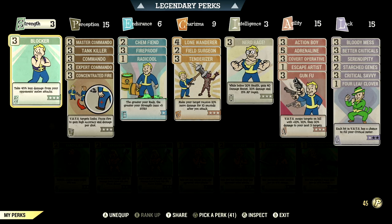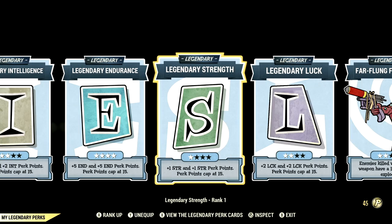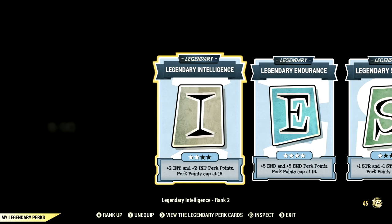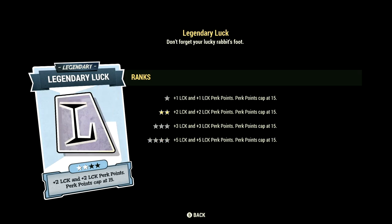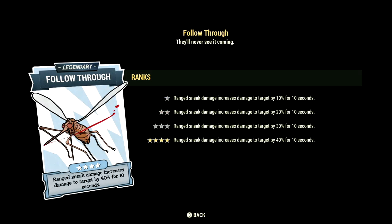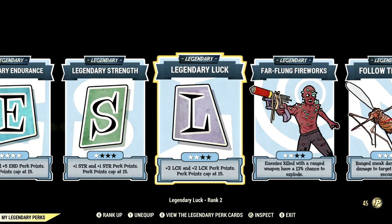Now let's get into my legendary perk cards. These are the legendary perk cards that help make up my in-game commando build. Starting off Intelligence, we have that at 2 stars. We have Endurance maxed out, Strength at 1 star, Luck at 2 stars, Far-Flung Fireworks at 2 stars, and Follow Through maxed out. These are all the legendary perk cards.